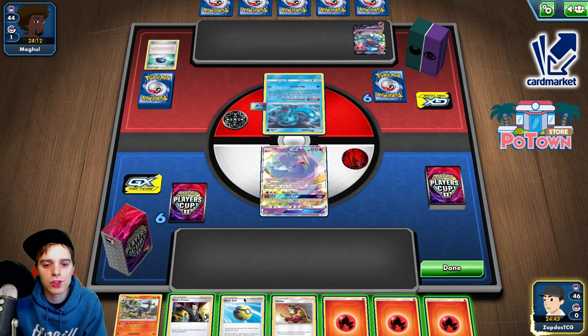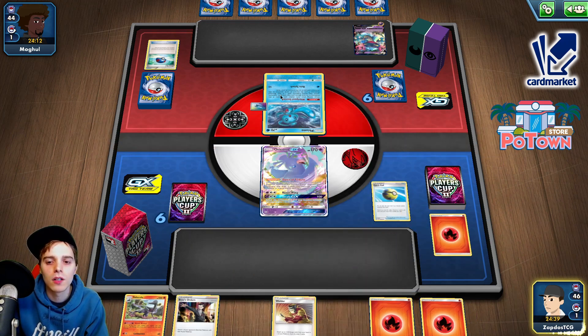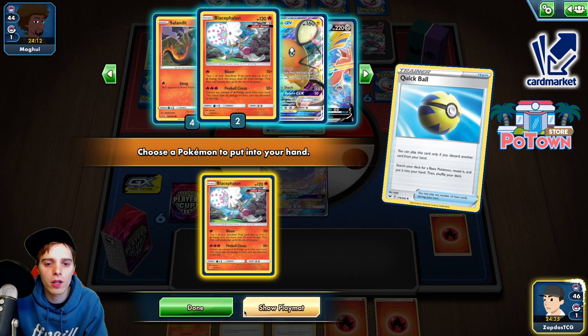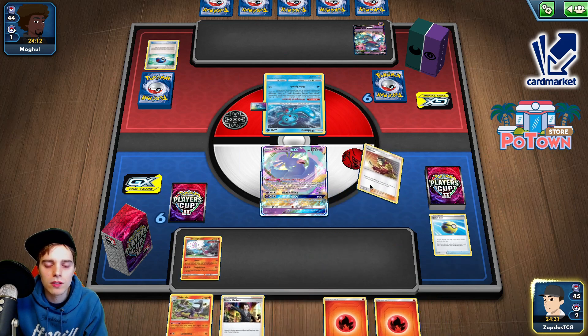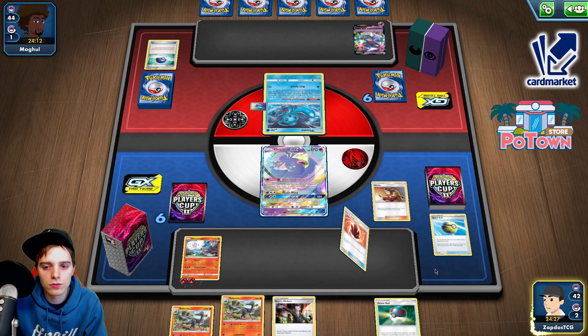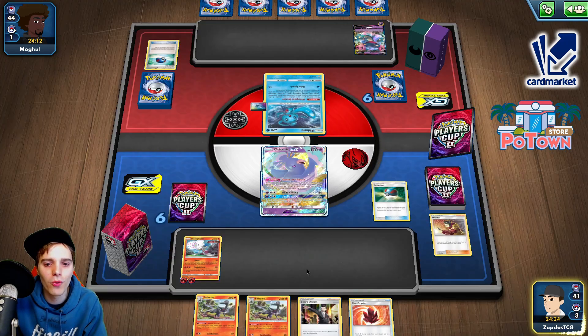We have a Boss's Orders — of course we save that. Quick Ball, let's get rid of this. We do have Welder in hand already, and he could Marnie us already, which is something we don't want to see. So we just try to Welder two energies on here and see how we go from there. Great ball — come on, little Salandit, hopefully it will save us the day.